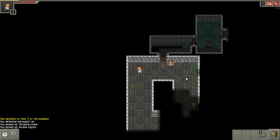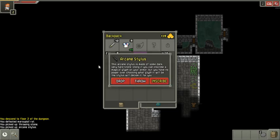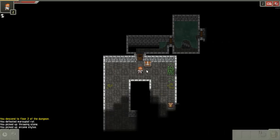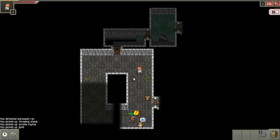There's an arcane stylus in my inventory. This lets me write a glyph on my armor which enchants it. I'm not going to do that yet because there's a tier two talent that I want to get first — once I get to level seven.